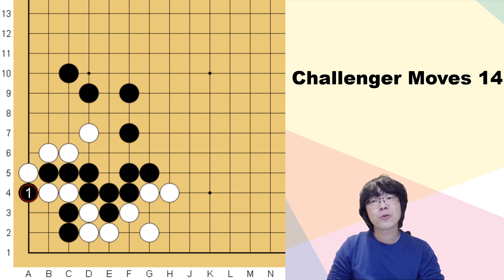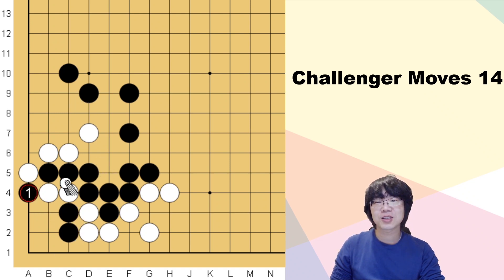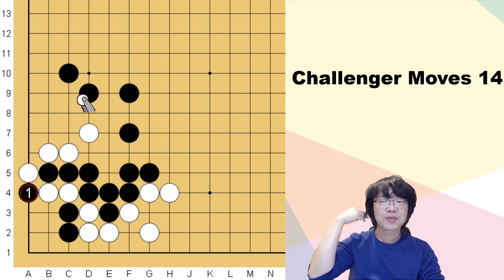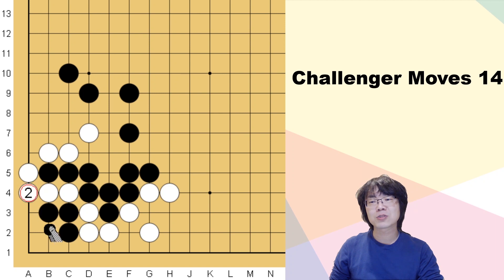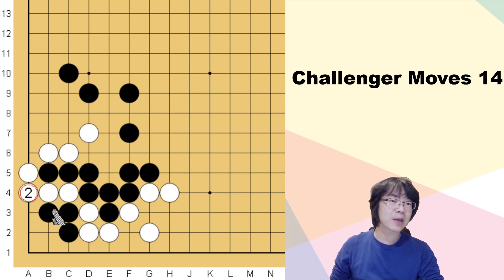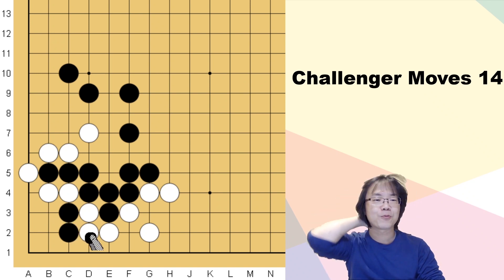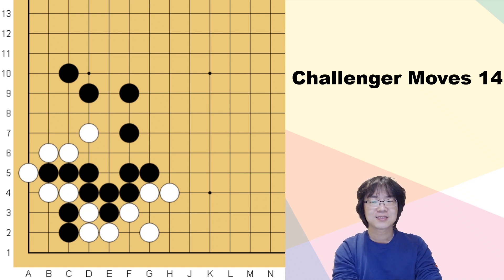You know, knowing tesuji or not makes a huge point difference. If you can just use this one move, it's worth more than 25 points, and even if you give up this group, white can get almost 10 points. So knowing tesuji or not can make more than 30 points difference.